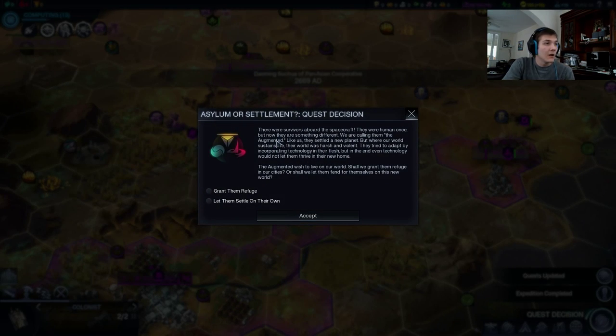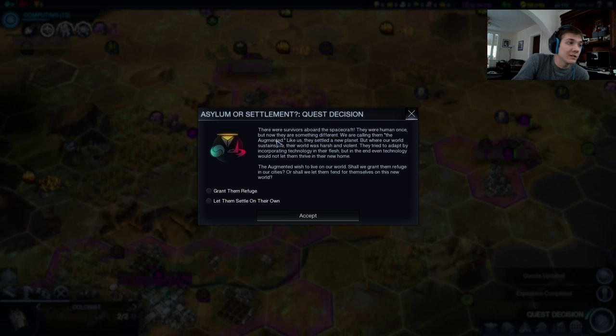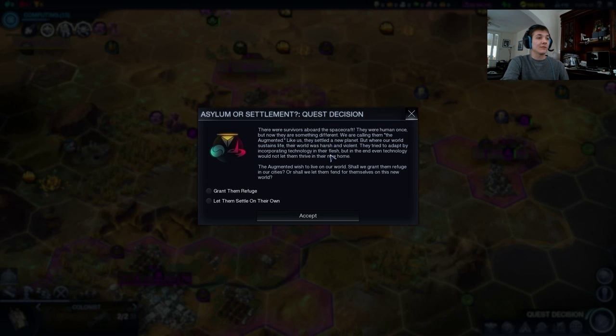Here we are. I'm going to read this one because I actually love the affinity quests in this game. There were survivors aboard the spacecraft — they were once human, and now there's something different. We're calling them the Augmented. Like us, they settled a new planet, but where our world sustains life, their world was harsh and violent. They tried to adapt by incorporating technology in their flesh, but even technology would not let them thrive in their new home. The Augmented wished to live on our world — shall we grant them refuge in our cities, or shall we let them fend for themselves? We're going to grant them refuge, because we're playing supremacy.